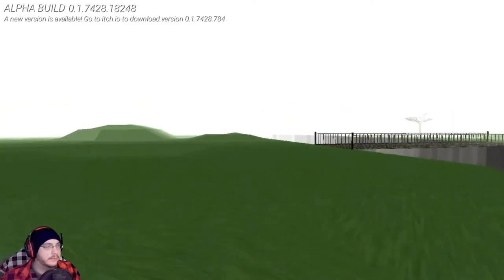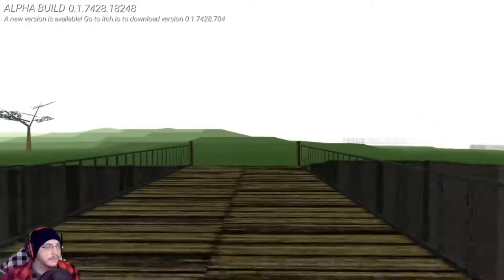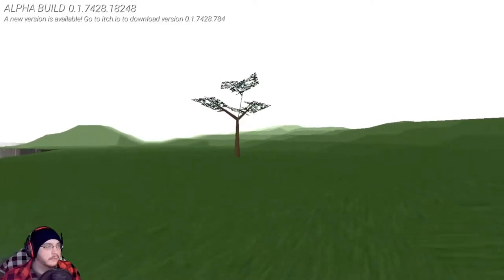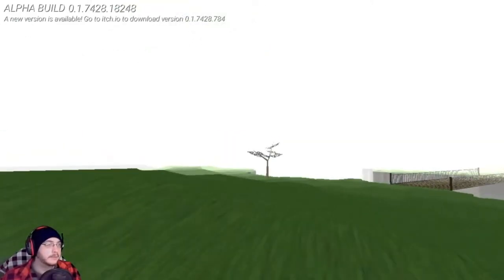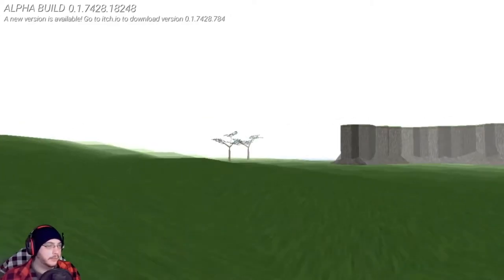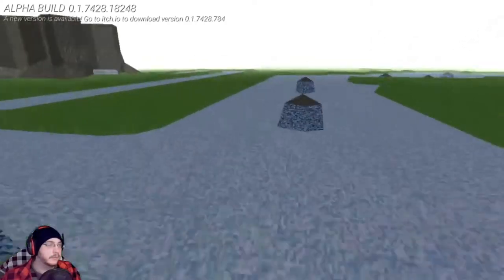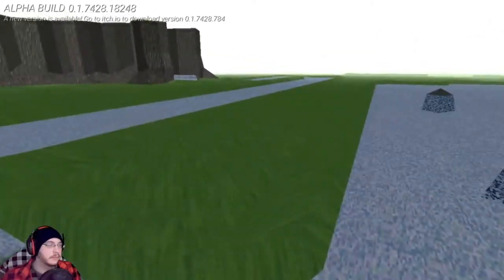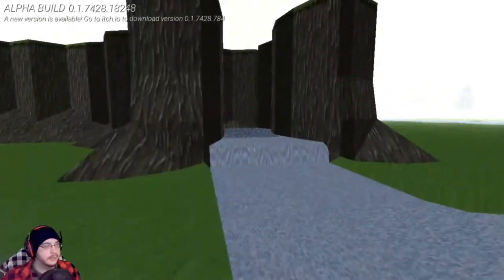Big floaty islands. Let's go cross this bridge and see what we can find. Tree! I think there was another tree. Tree! Tree! On another tree! Oh, and a hill. Thanks. Can I walk on the water? Yes. Yes, I can, and yes, I will.